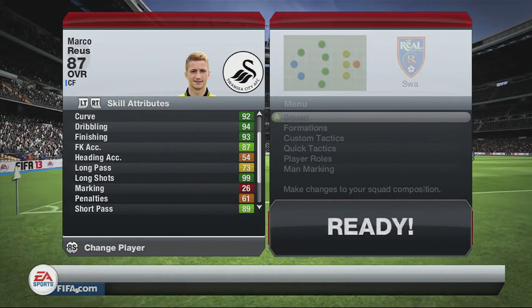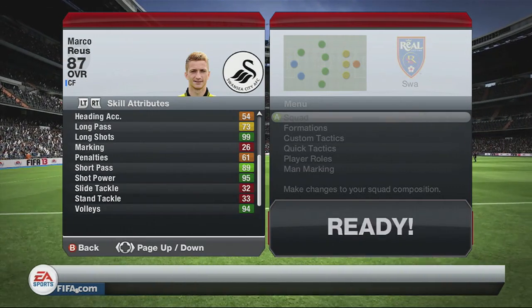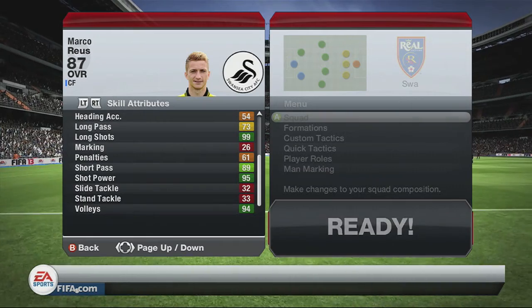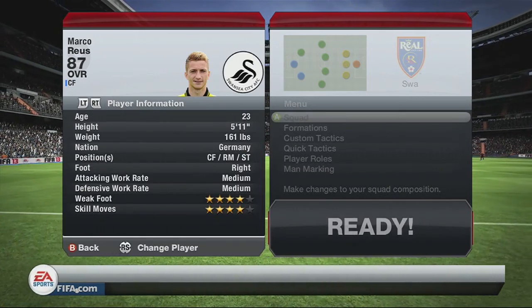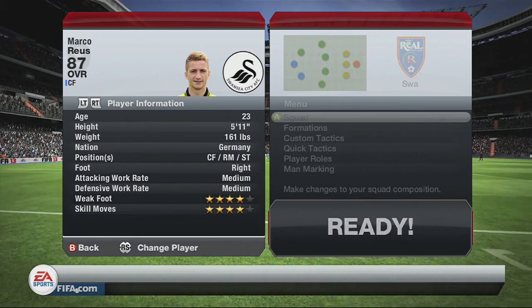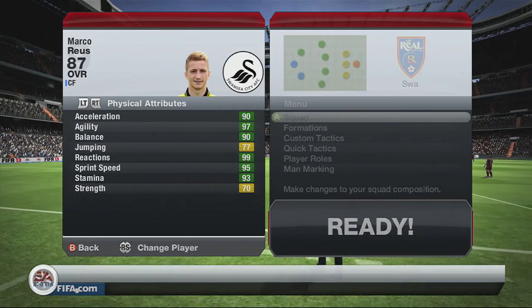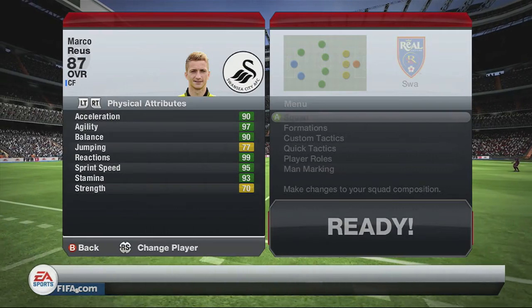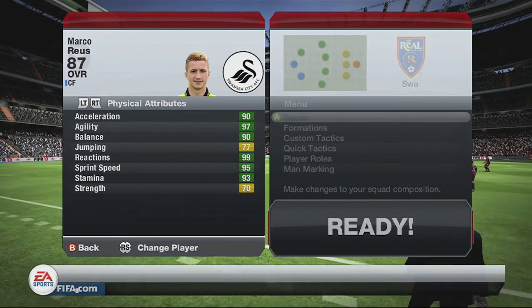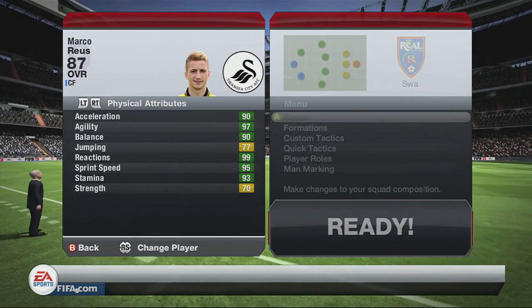Let's have a look at his in-game stats and see if they are just as impressive. At first glance you're just going to see a sea of green stats — he's got high 90s and high 80s pretty much everywhere. Highlights include 99 long shots, 92 curve, 94 dribbling, 93 finishing, 95 shot power, and 87 free kicks. The guy has just got insane stats everywhere.